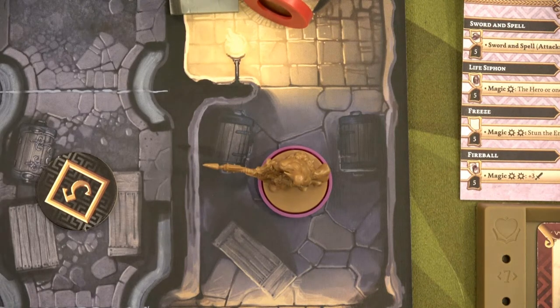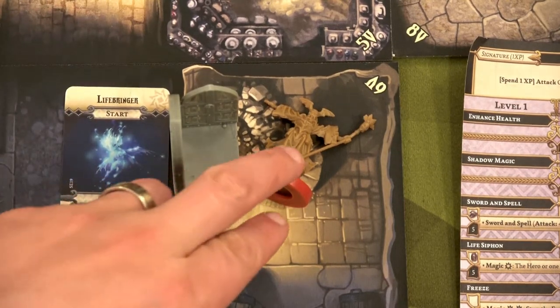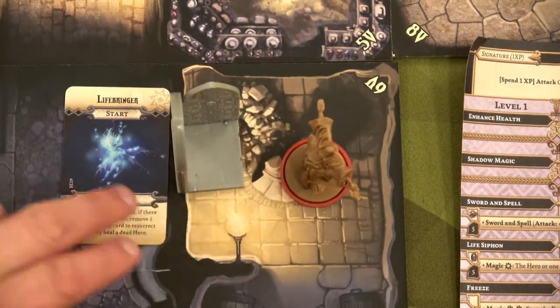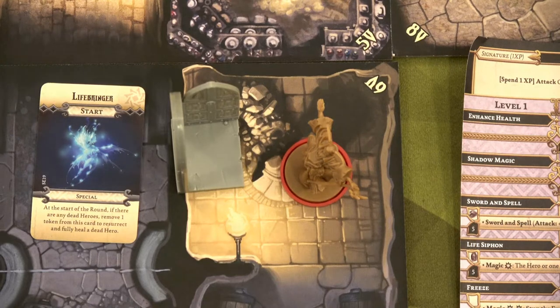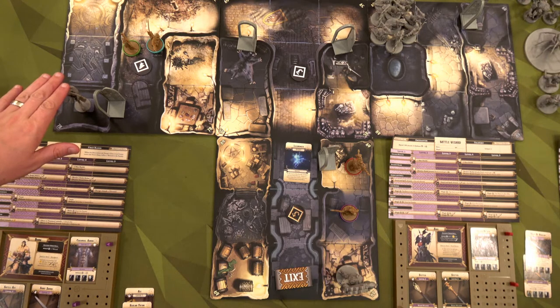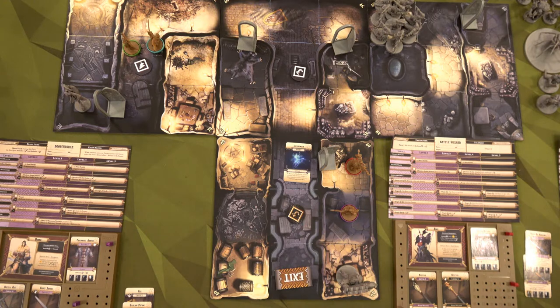Whoopee. But the big thing is no bad enemy spawn — thank goodness. I was really worried we were going to get another roaming monster. We're going to use our life bringer to bring Ajax back to life, but that's our last life token. So if anybody else dies, we lose the game. We can do this! We have a 28-health air elemental left and 13 health left on this earth elemental, and his pillars are gone. So his big attacks have been taken care of. All we have to do is take those two out to win the game.